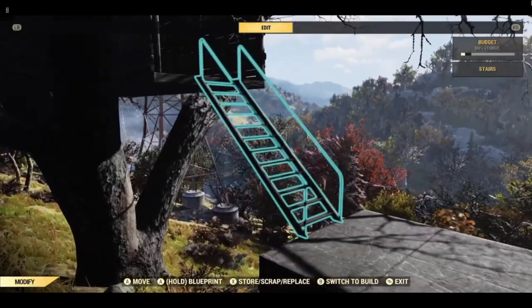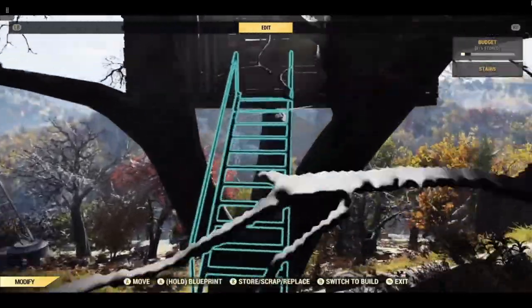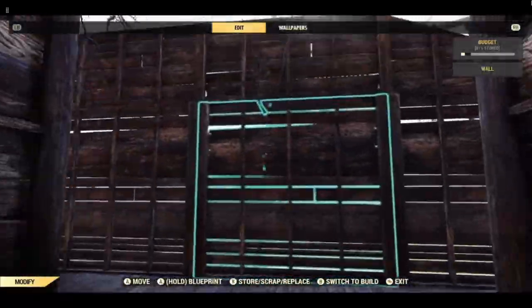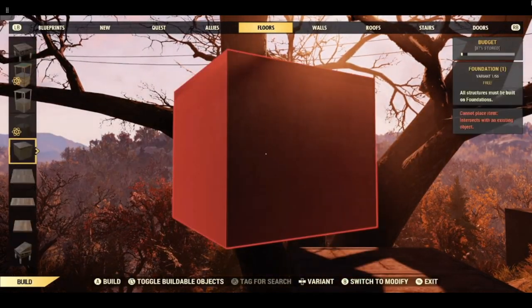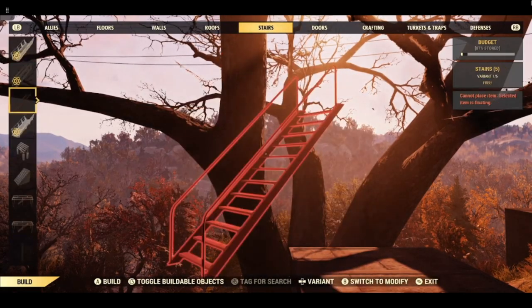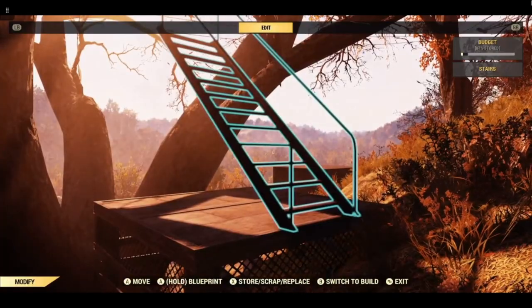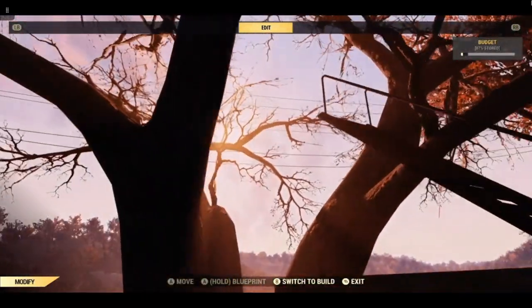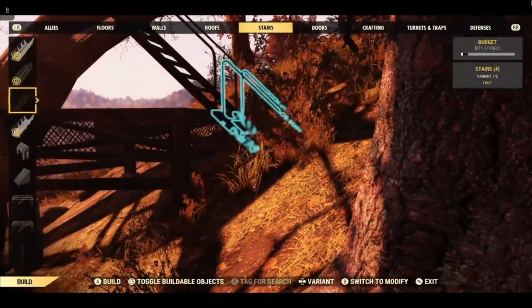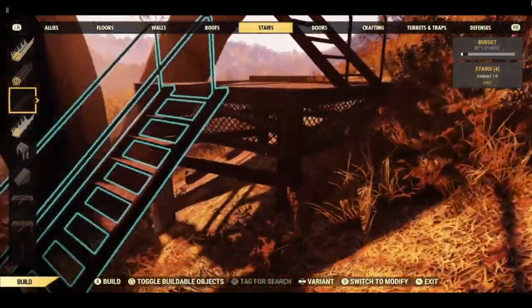We can remove this ladder now and we are going to take everything down. If you want the double ladders like I did in my teeny tiny treehouse, I will show you how to do that. You have your foundation in place here with your ladder like this. I have not attached the upper floors yet — once you attach them when you do it with this method, you will not be able to remove them.